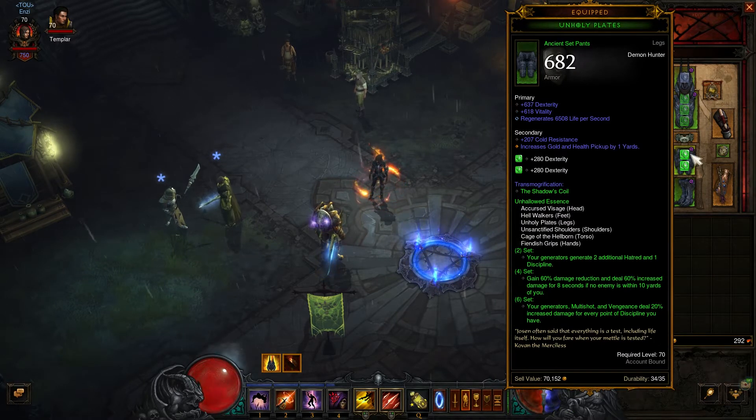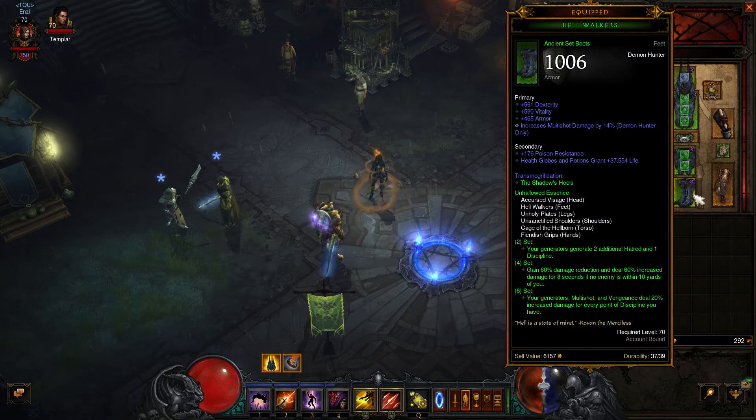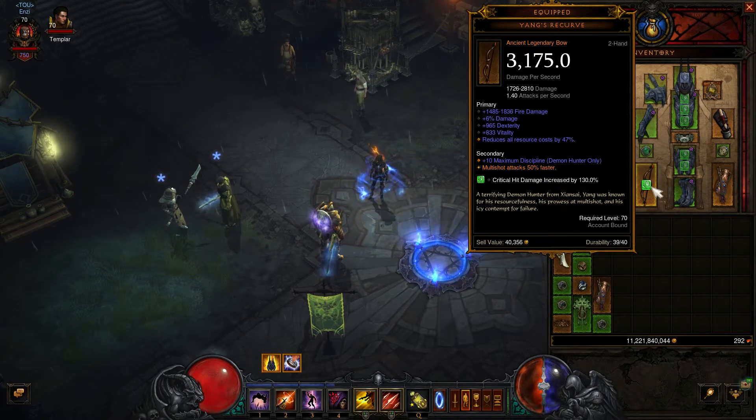On Pants, Dex, Vit, and Regenerate Life Per Second. For Feet, Dex, Vit, maybe Armor or whatever, and increased Multishot Damage. As for weapon, you should use Young's Recurve, which is the best bow for this build. Mine is ancient and with stats quite good. Please look at the secondary — there must be discipline points there.